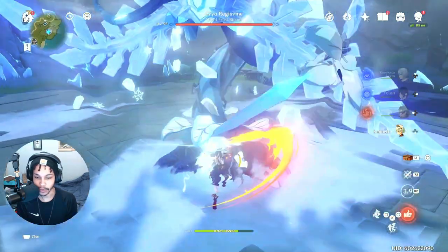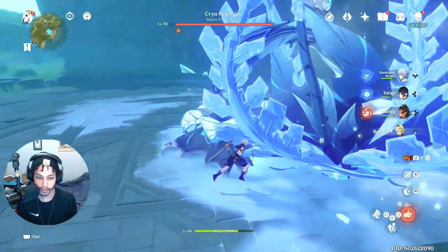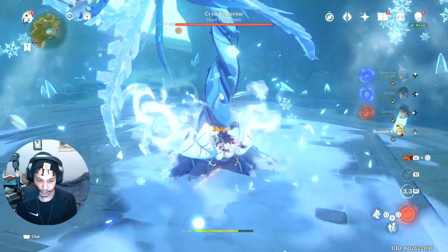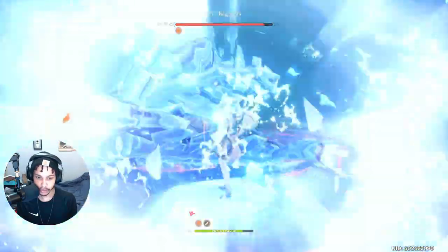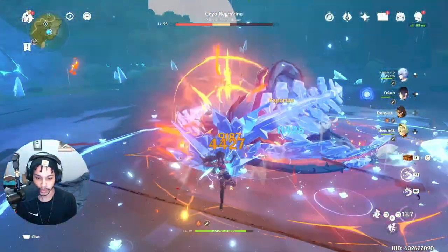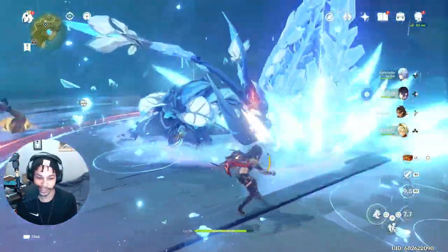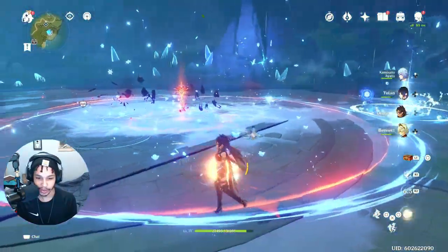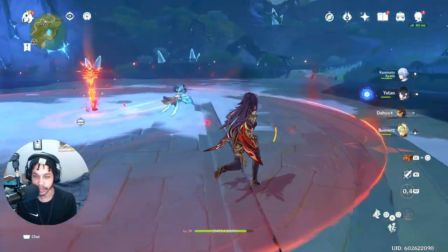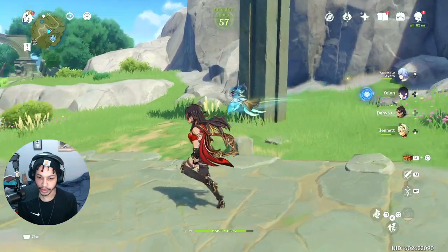Without further ado, let's test this weapon on Daya and see if we can one-rotate this. So far, one of the things I've noticed is Daya does have some issues, but I believe you can still make her work, and even if it's not the most optimal it's still fine. Okay — that worked! She kind of just destroyed that, even though I think Itto ended up taking most of those vaporize reactions. As you can see, against a Cryo Regisvine she's fine, which is probably Daya's most optimal setup.